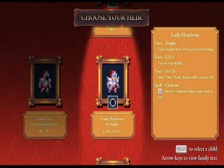His ability is a dagger. The second hero is Lady Henrietta, also a knight with EDS, which means you are very flexible. I'm not sure what that does, but I'm sure we'll find out if we pick her.